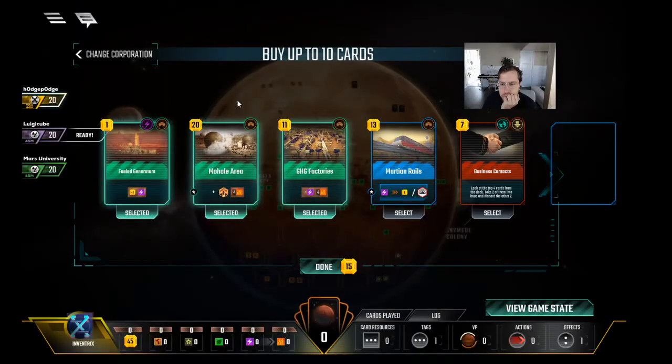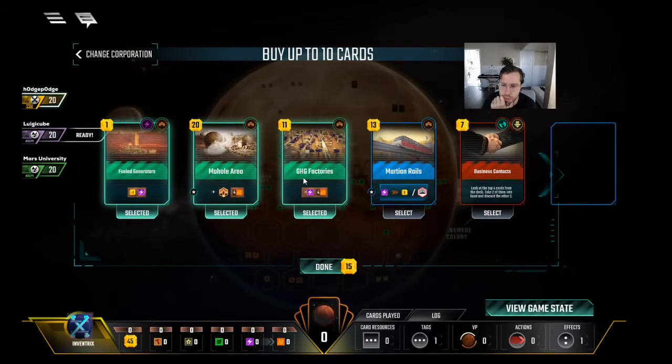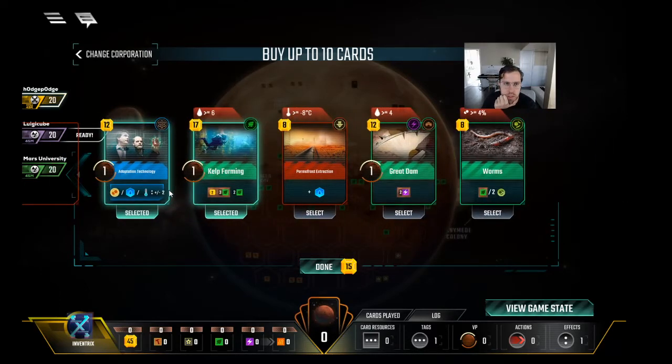It's a good card. Do you want to skip this for Kelp Farming early? That would be pretty nuts. We don't have to open with — also this hurts our econ. We could just open with Mohol and call that. And pass. Oh wait, we can get the steel and put it on the steel. I think we want the cards, and this sets us up really well to play a fast game — we'll win a fast game with TR from heat and Kelp Farming.